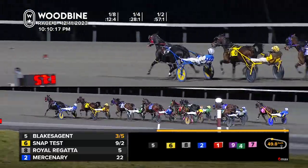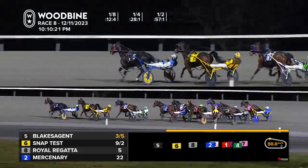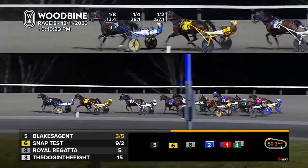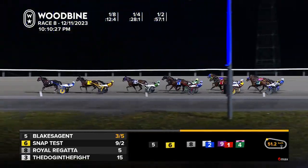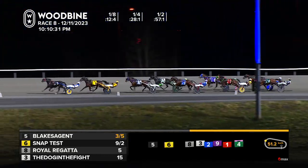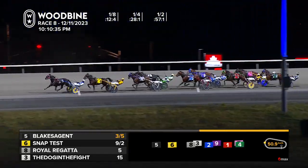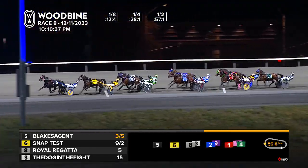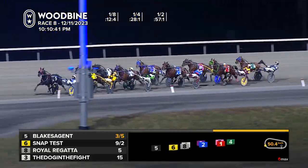The Dog in the Fight is brought to the outside, Brody Scrapper will follow him, Masked Man to the inside, Belichick starts up from last. Half reached in 57 and one. Blake's Agent with a length advantage on Snap Test, Royal Regatta third, The Dog in the Fight on the outside up to fourth, first over, locked in fifth. Mercenary second over, Brody Scrapper sixth, pinned in seventh, UF Betters Hanover third over eighth, Belichick trailer ninth, Masked Man next.